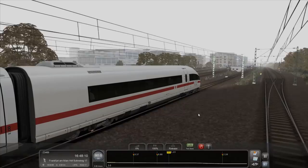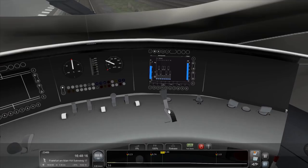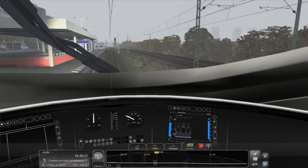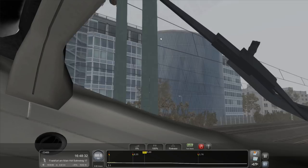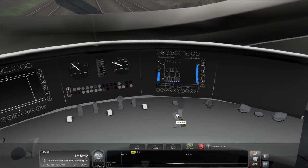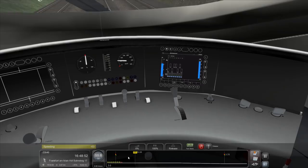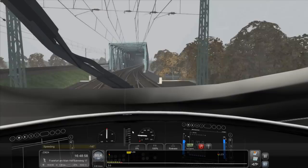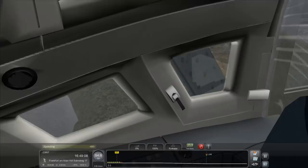Another speed limit change coming up. Let's jump back into the pilot seat and be ready on the old brake handle. Some clearly high-value tower block action going on over there, which is jolly nice. And over here, modern glass edifice showing the real progress of the German economy. Wang the handle down some. What do you mean poor drive quality? No — exciting drive quality, that's what we're giving people. And what do you mean 50? Where was 50 advertised? If you say 60, that's what I'm going to aim for.